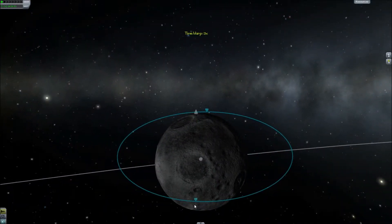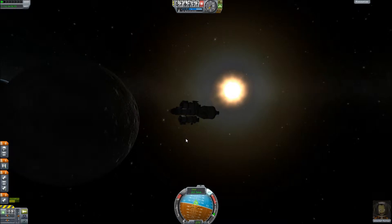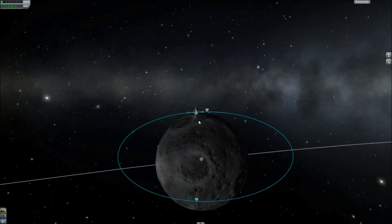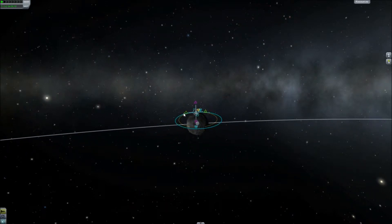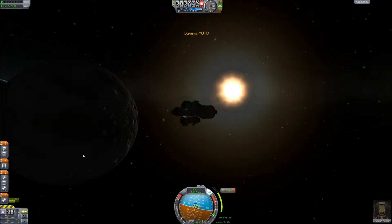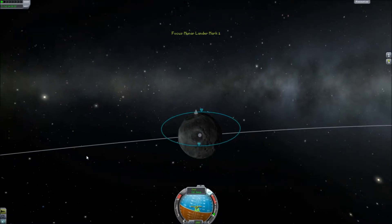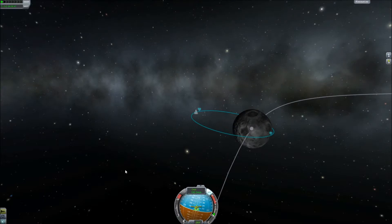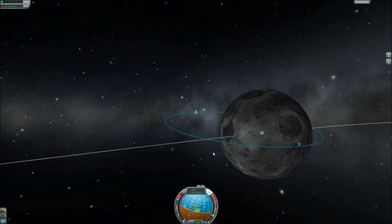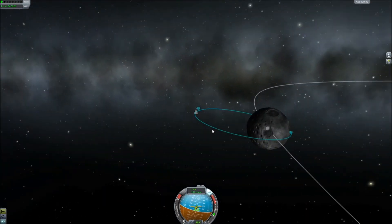Okay, we're going this way. I think the first thing I want to do is lower my periapsis. I want it really low — 15,000. I think that'll be pretty good. So I'm going to ignite my engine. Okay, let's see what that did. 13,000. I made it so I can land on the daytime side. I guess we're going to land kind of near this crater, so maybe we'll check out that crater if we have enough fuel.